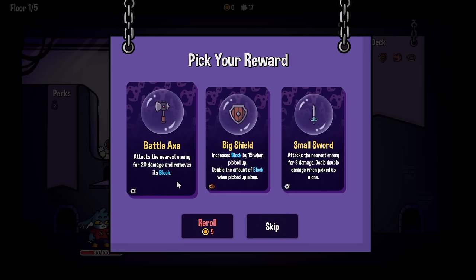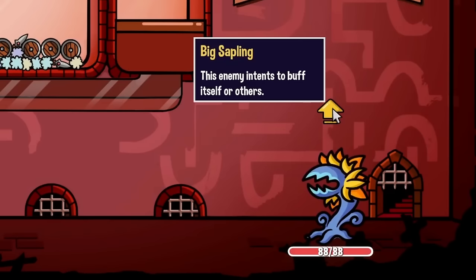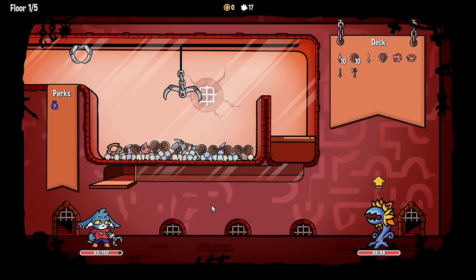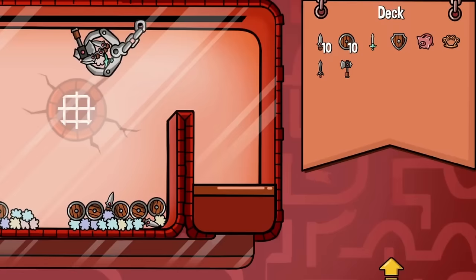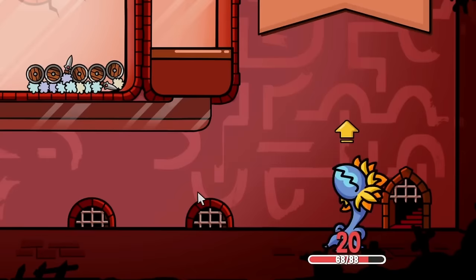A battle axe that removes blocking — that's perfect. And we have our first little mini boss, which is a sapling that's going to buff itself. In that case, let's just deal the most damage that we can before he does that. Come on, axe, get on over there — yes, it worked! And it's the first one. 20 damage right off the bat. That was beautiful.